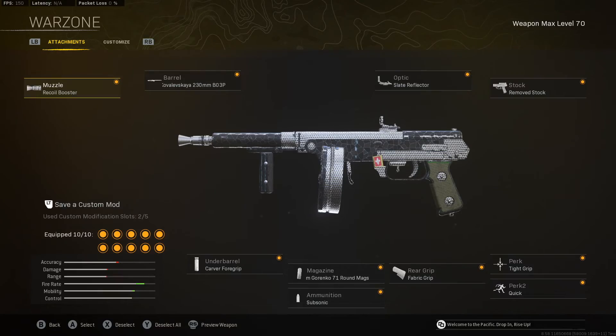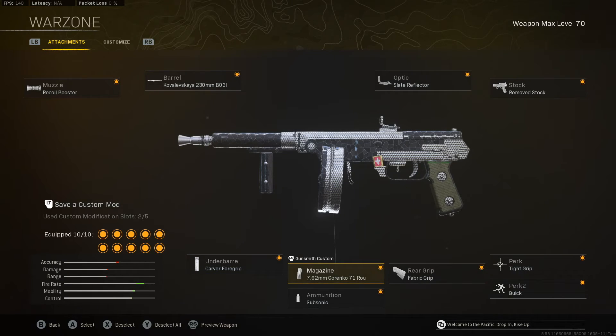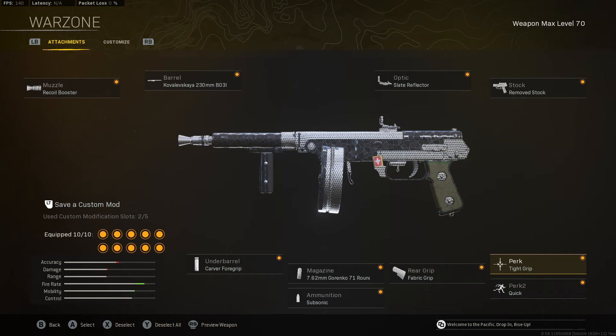For the class setup, we're going to rock the Recoil Booster — we're going to do that for every single one of our Vanguard SMGs because it just increases your time to kill by 5%. To get the hipfire really good, we go with the 230mm barrel for hipfire accuracy and hipfire recoil recovery, plus more fire rate. Then we've got the Carver Foregrip for hipfire, Fabric Grip for hipfire — everything geared towards that. Then we got Tight Grip so our sustained fire becomes just an absolute beam.